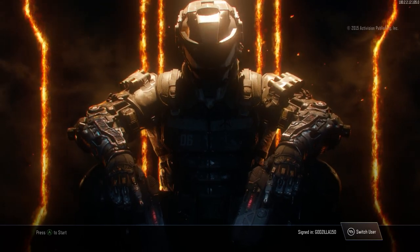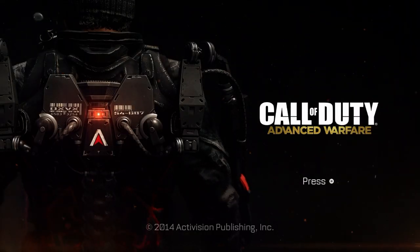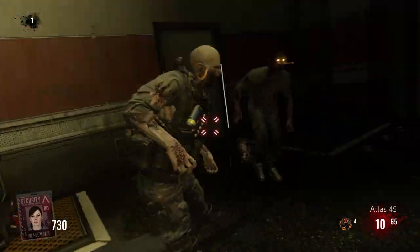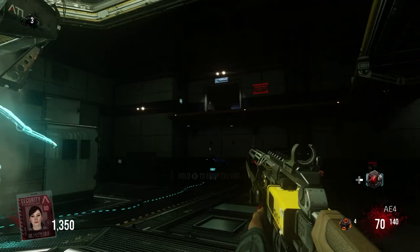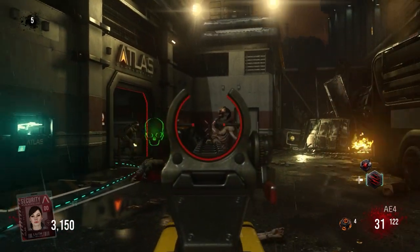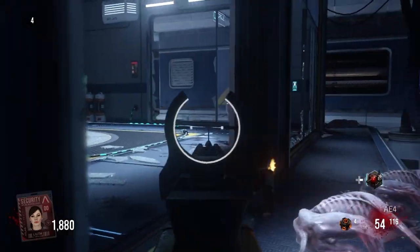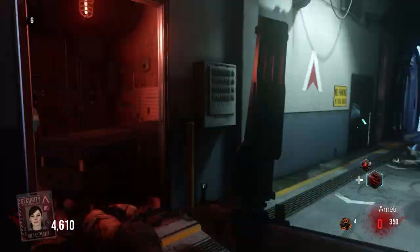Now if you thought Black Ops 3 was next, you'd be wrong. There's actually this silly little game called Advanced Warfare that came out the year before, so I would be playing a match on Outbreak next. This game doesn't have the crutch perks — instead it has a different crutch, the exosuit, and that's what I wouldn't be using. No exosuit means no perks at all, except for Exo Revive, but I still chose not to use it. I didn't have much of a strategy for this match — I just tried to survive.